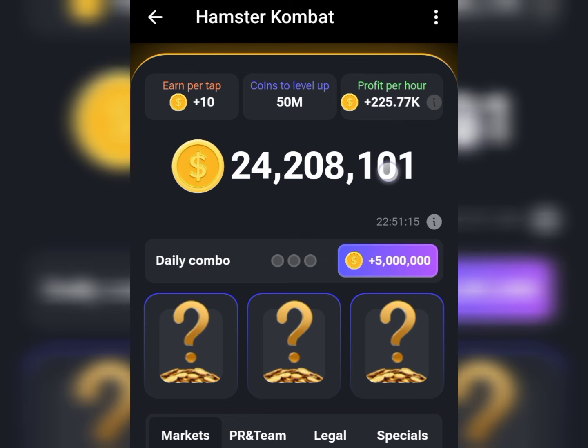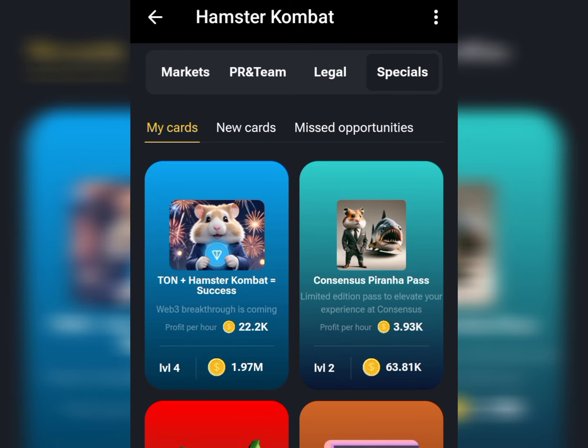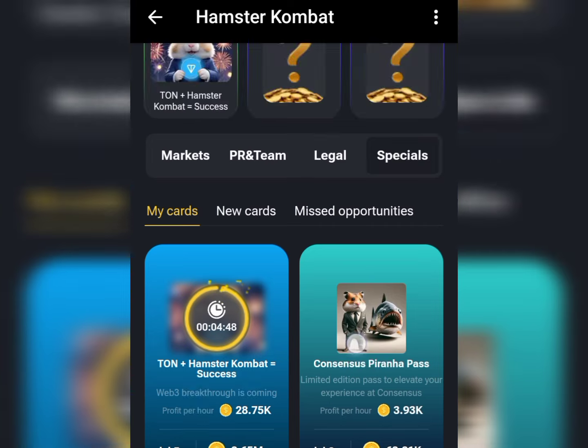To find the first card, go to the Special button and tap on Specials. On the special page, the first card is Turn Plus Armstar — Combat Equal to Success. Tap on it, and you'll see you need to spend some points to get this card unlocked. Click on the Go Ahead button, let it load up, and boom — we found the first daily combo card for today.